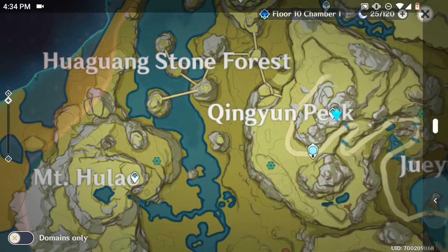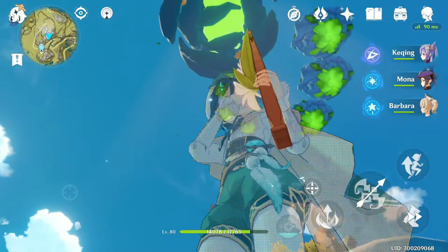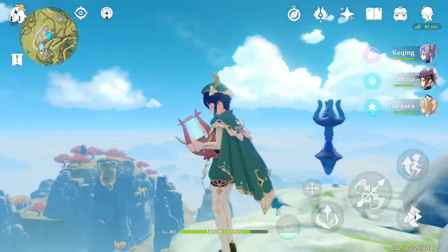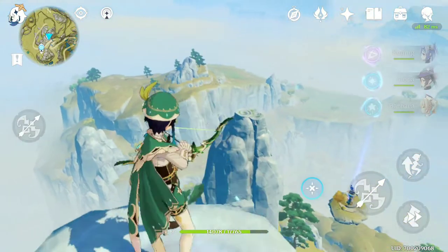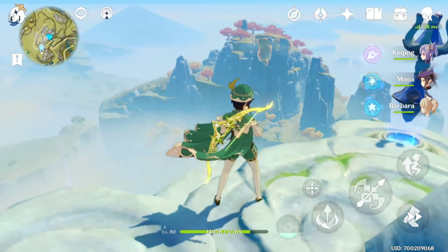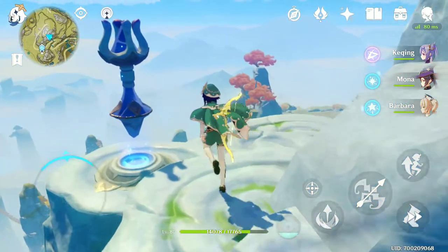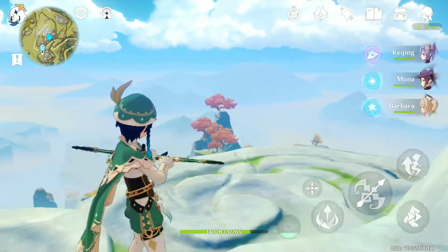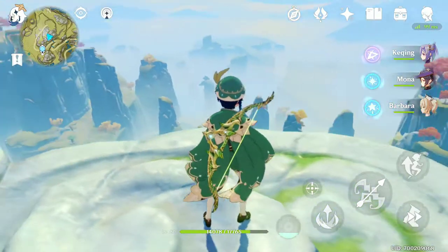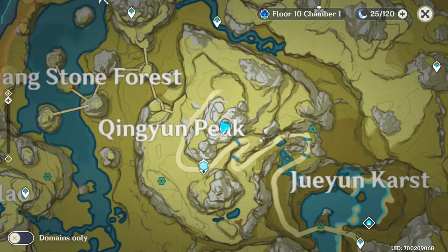These are the three spots, and from King Yun Peak — which is actually where you find the island — I'm going to show you where they are. There's one crane on that little mountain, one crane right there on another, and the last crane on the third mountain. From here you can see all three peaks and fly to them, so just come to King Yun Peak and you're going to be fine.